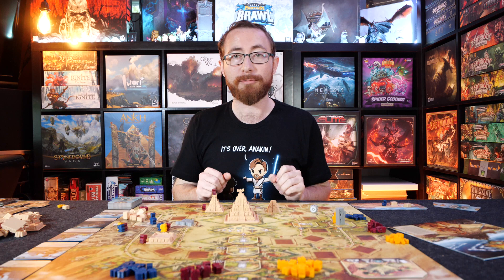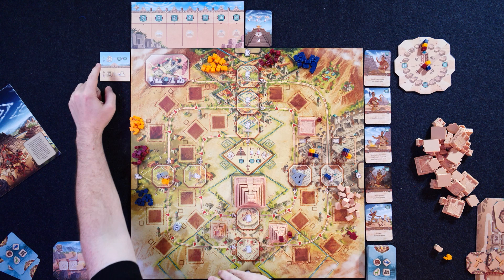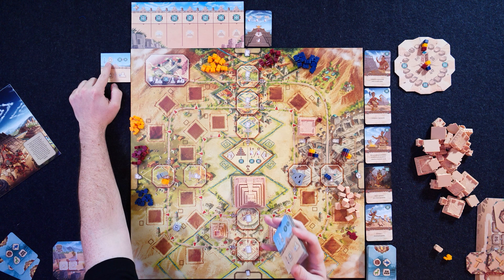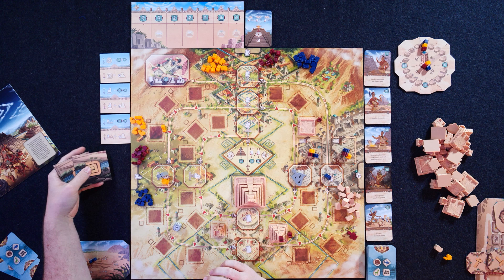Then there are tiles that give you a way to get points every single round and determine first player every round. For example, whoever is furthest ahead on the track when the round ends - usually the person who triggers the grand ceremony - gets three points. The player furthest behind becomes start player. You go through all of those for a variety of different effects triggering across the seven rounds, giving you a different thing to be mindful of as you go through the game.